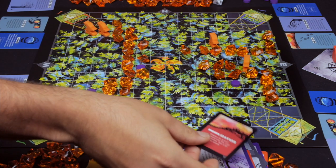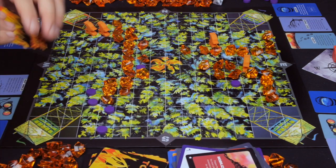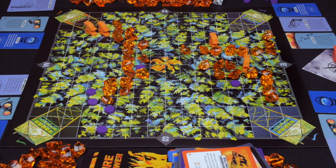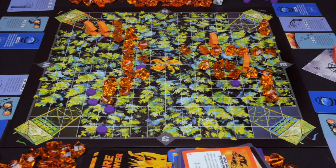Green draws mobilization, which is one of the new events in the Rising Flames expansion. You draw one more card than the number of players, then each player gets to play one card and pass the remaining cards to the player on their left. Green plays the rolling firebrand and pushes gems two spaces into purple's tower.